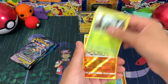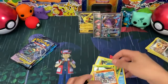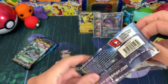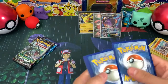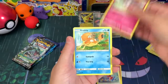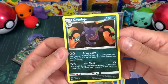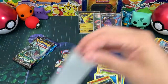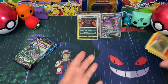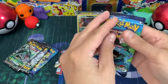We got a Scolipede as the rare - I'm so confused, maybe I missed something but I really don't think I did. Next pack: Wartortle, Cleffa, Porygon 2, Jigglypuff, Krabby, Riolu, Espeon, another Porygon, Salandit, and then a holo Greninja - that's actually pretty cool! Kind of salty about that Unbroken Bonds pack with no rare, but the Greninja holo is a nice get.